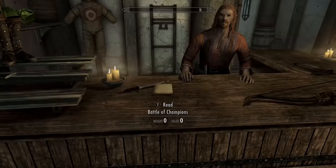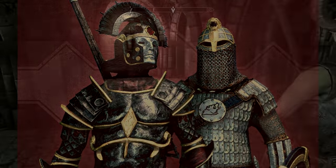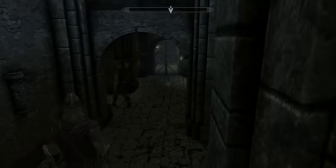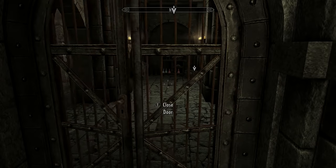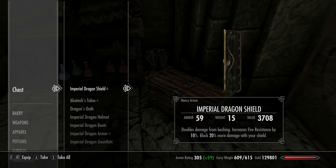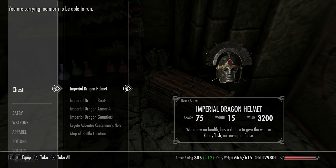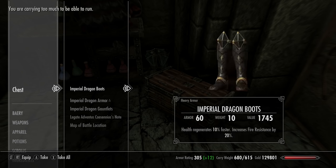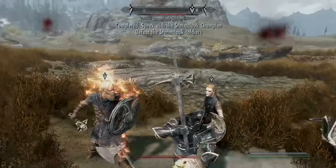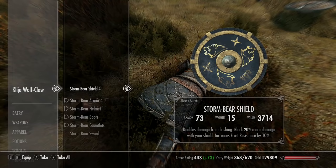At the White Huntsman in Whiterun, on the bar you'll find the note that begins the Civil War Champions quest. You're meant to choose a side — the Imperials or the Stormcloaks. If you choose the Imperials, you can get access to the armor set almost straight away as long as your persuasion is high enough to join the army. I love these armor sets — some of the most detailed, with a really nice Roman vibe. Eventually on the battlefield you'll take out the other NPC enemy and can grab the other set of armor, so you won't miss out regardless of which side you choose. The Stormcloak shield especially looks absolutely badass.